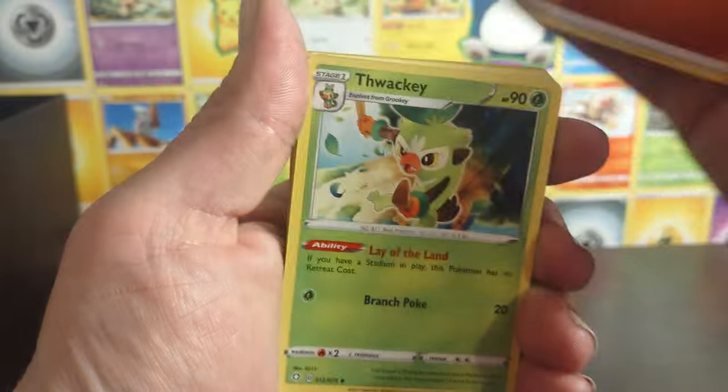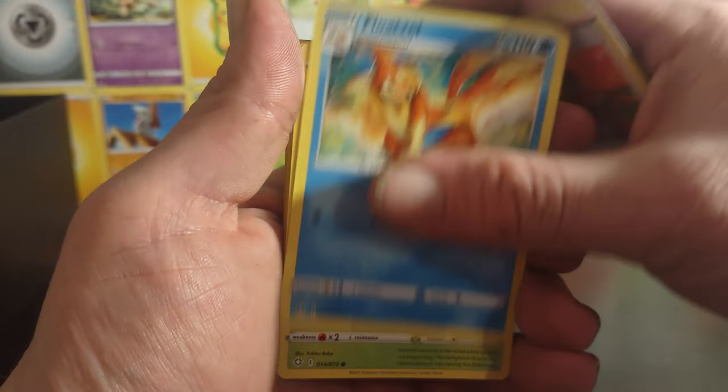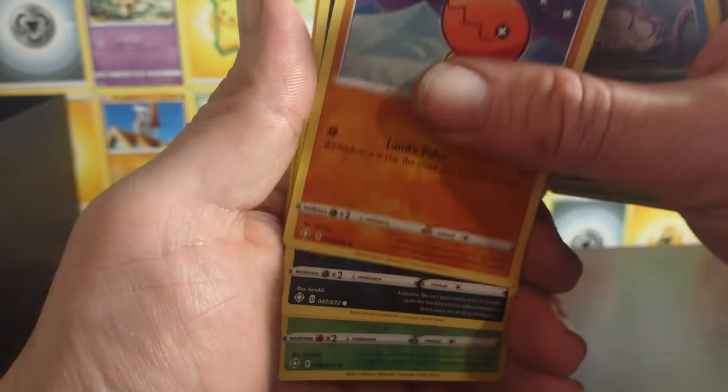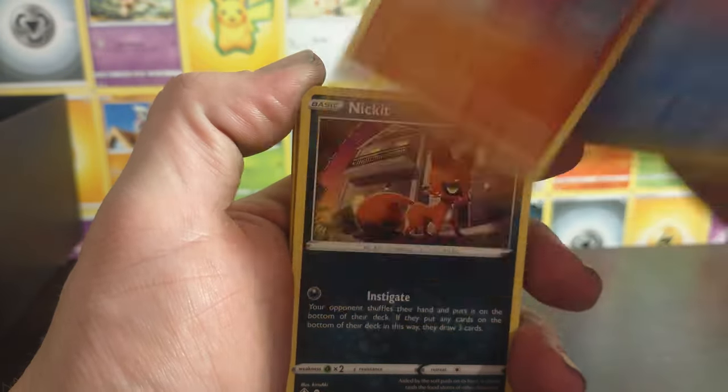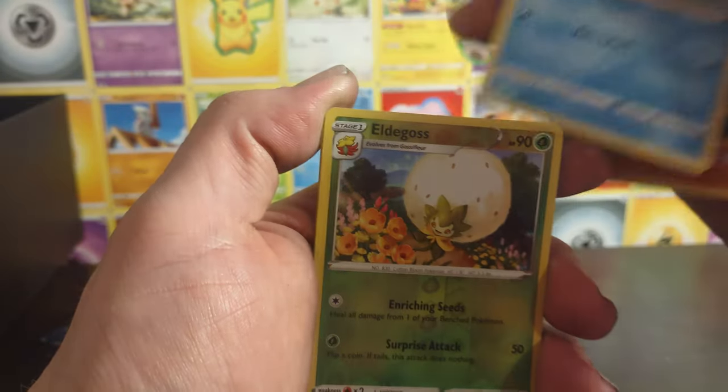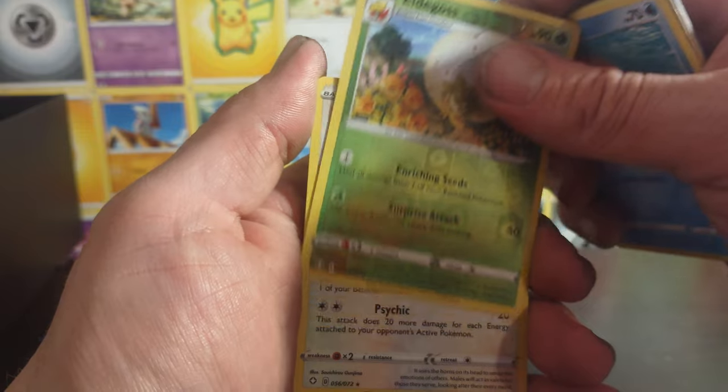We have our energy, Thwackey, Gym Trainer, Frosmoth, Gossifleur, Snom, Thwackey, Trapinch, Nickit, Boltund, Eldegoss reverse. NDD holo.